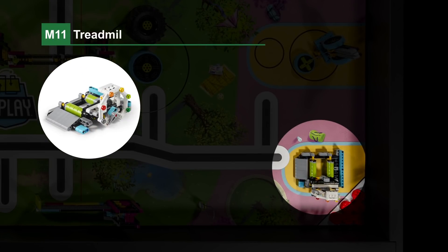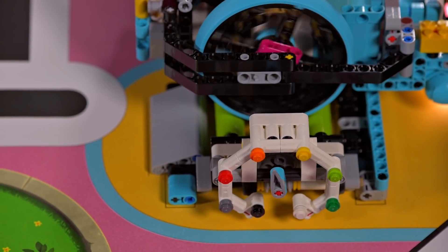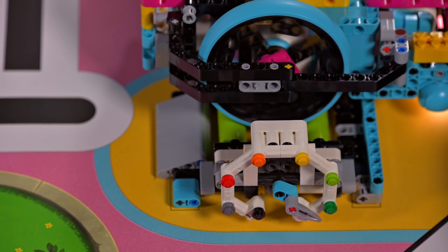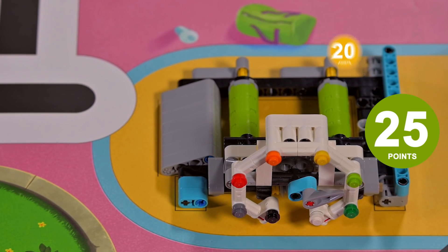Mission 11: Treadmill. The robot spins the rollers to move the pointer clockwise. The further it moves, the more points scored — gray, red, orange, yellow, light green, or dark green.